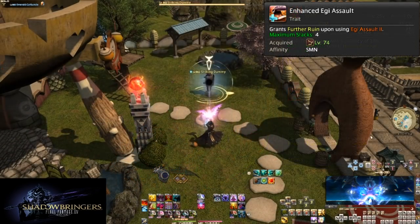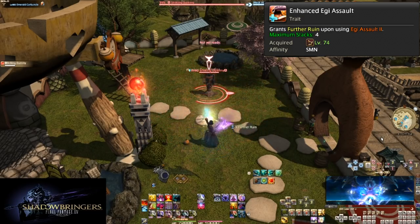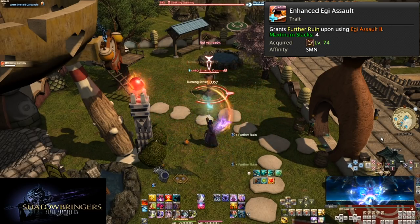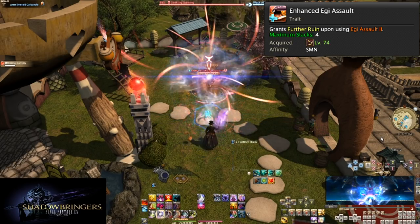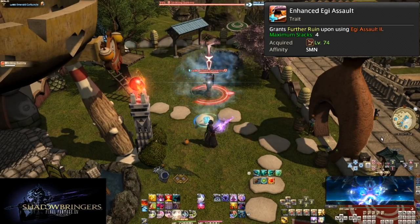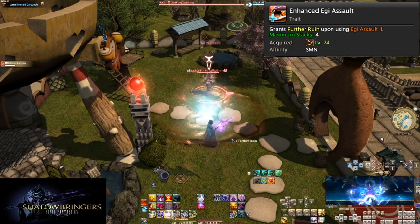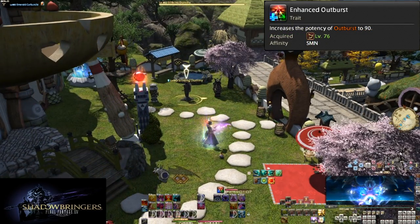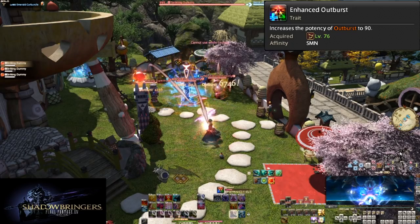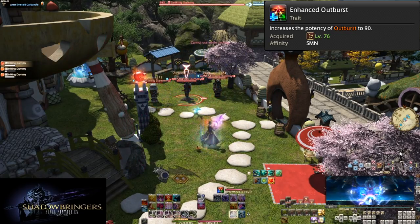Level 74, Enhanced Eggie Assault. Ironically, this does not enhance Eggie Assault but Eggie Assault 2 — it now also gives stacks of Further Ruin, so both Assaults give Ruin 4 stacks, for 4 every minute. This is also why the maximum stacks is 4. All the more reason to be spending your Eggie Assaults where you can for better Ruin casts. Level 76, Enhanced Outburst — simply increases Outburst's potency to 90, making AoE more powerful. All previous rules to this skill still apply — use for AoE spam on 3 or more enemies.